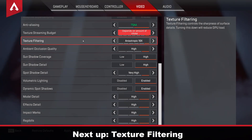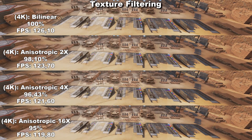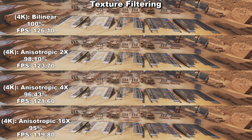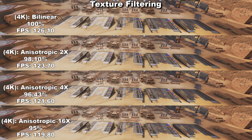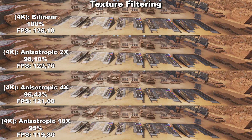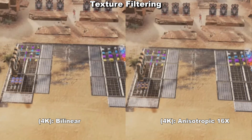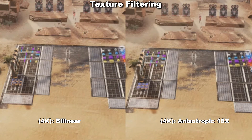If we then move on to Texture Filtering, this setting improves the sharpness of the different ground textures in the game. This might be difficult to see in a small video format, so I definitely recommend putting your video in full screen right now. While testing this in 4K, I didn't notice any difference between bilinear and all the way up to anisotropic 16x, which I also demonstrate here where I have zoomed in 500%. There's really no difference between the two, so if you're playing in 4K or anything similar, I recommend leaving this at bilinear.